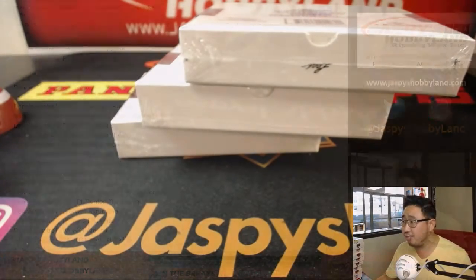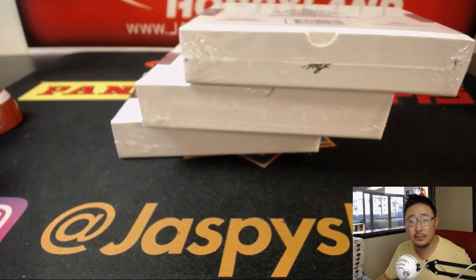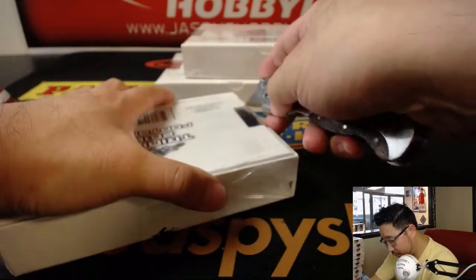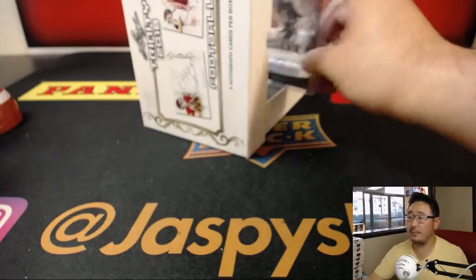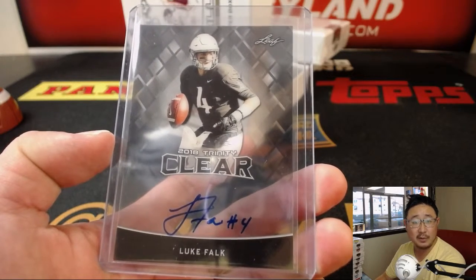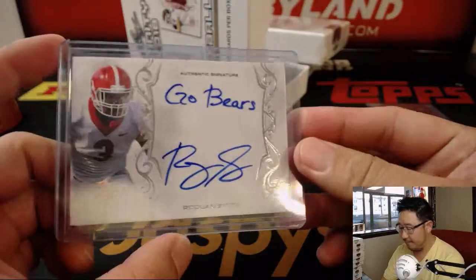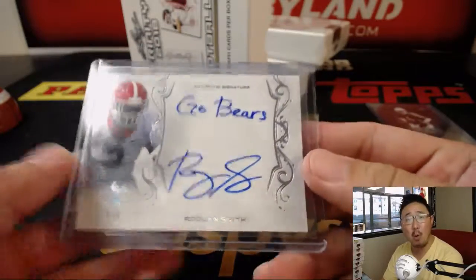All right, I don't think there's going to be any trades, so let's close up that trade window. Good luck, everyone. We're going to start off with Luke Falk — going to Dennis, with that clear autograph, five out of five. Roquan Smith going to Dennis as well. Nice.